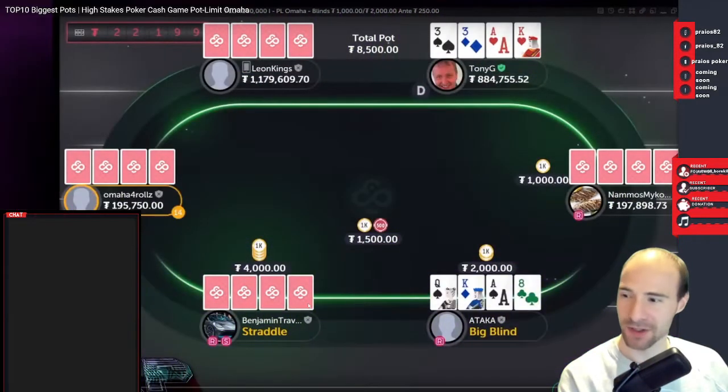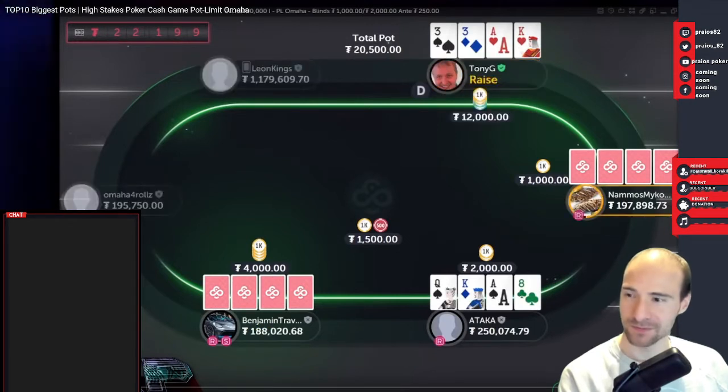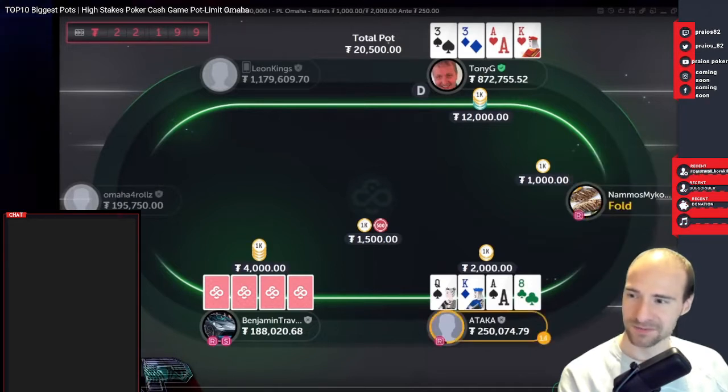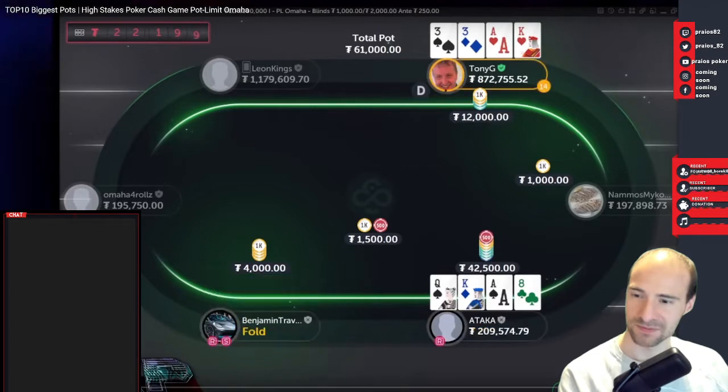510k is the first pot. We are not that deep — we are about 50 BB deep.